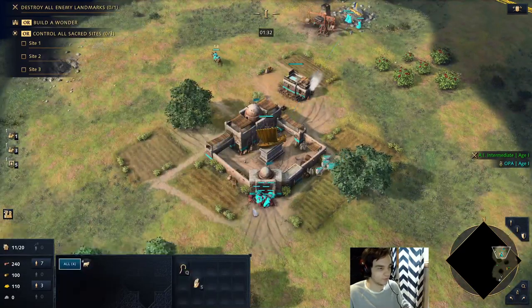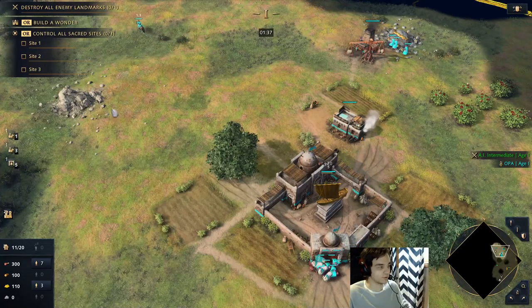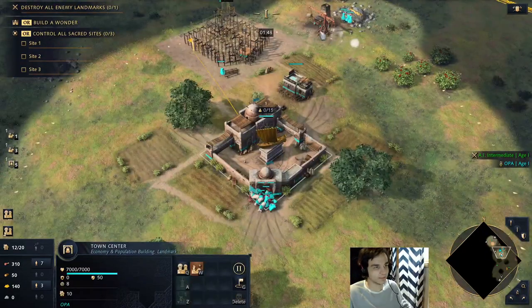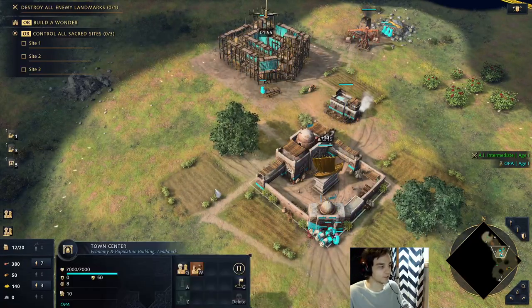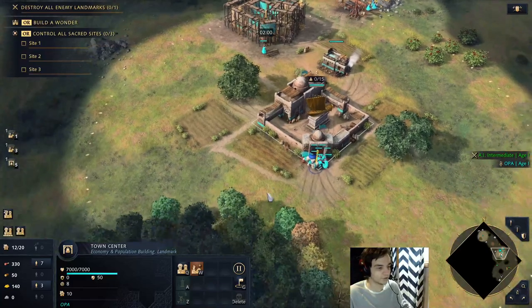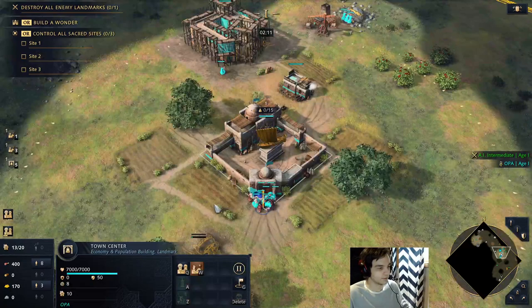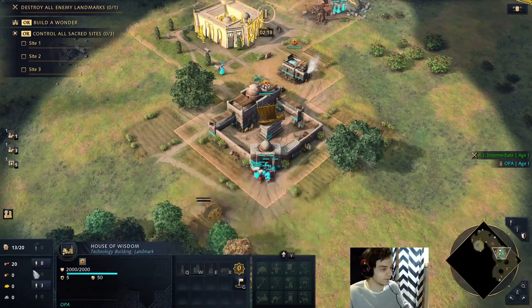Once you have seven on food and three on Gold, your next villager is going to build the House of Wisdom. What I like to do is build the House of Wisdom towards your stone, because that's the best way to connect the stone. You can also connect your Gold Mine — it really depends on how your base spawns, but the general idea is to build it towards the stone. Once you build the House of Wisdom, your next villager goes to food so you have eight on food, and your villager on House of Wisdom goes to build a Lumber Camp after completing the House of Wisdom. So the build order is: eight on food, three on Gold, one guy on House of Wisdom — it's a very good build order.